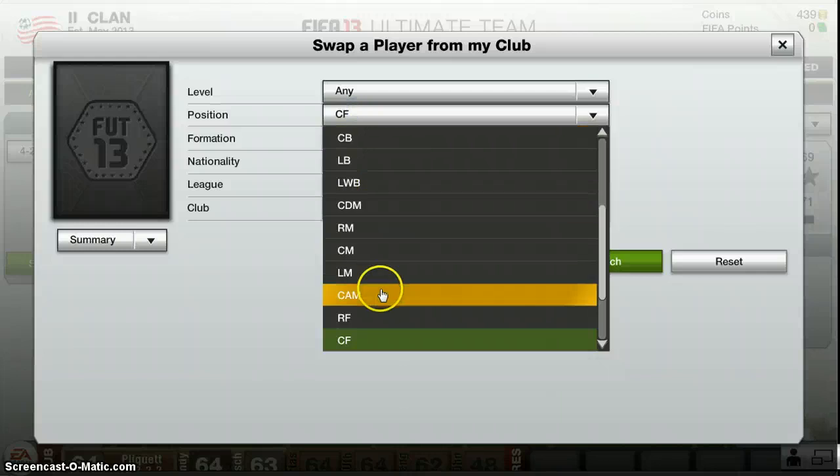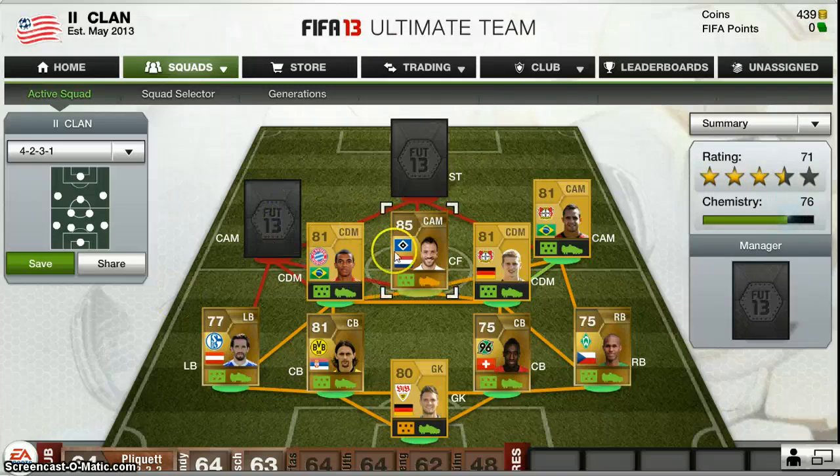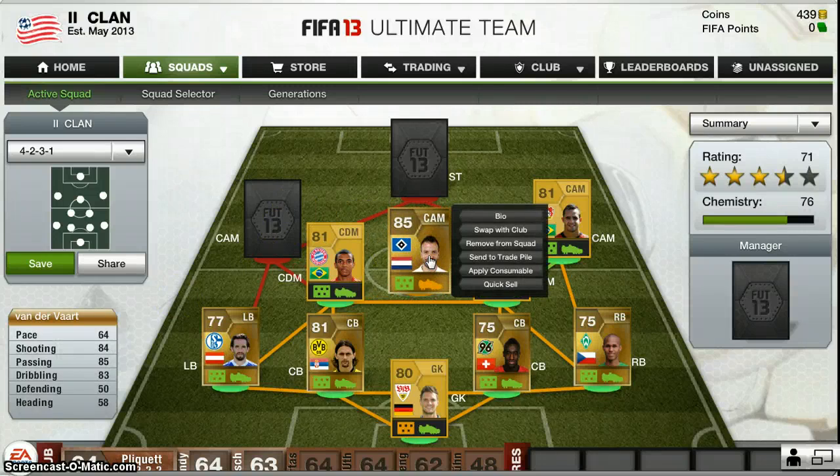This guy is a center attacking midfielder, not a center forward — we've got Van der Vaart. I brought him because he's not fast or anything, but if the ball comes to him on the edge of the box he can just hit it so hard. His passing is brilliant, he doesn't lose the ball, and he can dribble around players. So at 64 pace it plays like about 75. You don't really need pace because he can just hit it from miles out. He's brilliant — I think he should have stayed at Spurs.